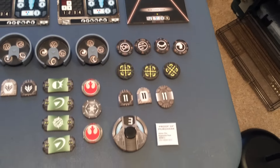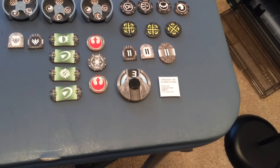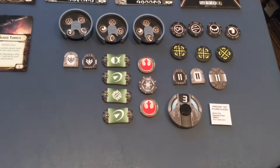We have three objective tokens. We have our ID tokens — the 11s here, main and regular. We have our speed dial, proof of purchase, and three victory tokens — Rebel on one side, Imperial on the other.